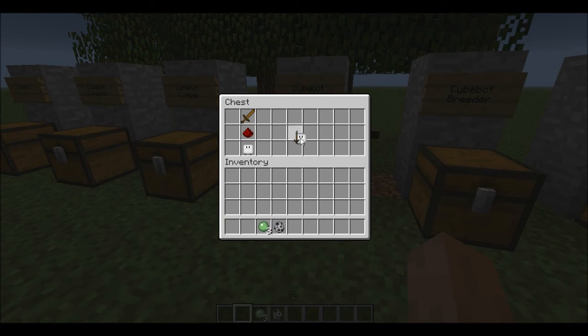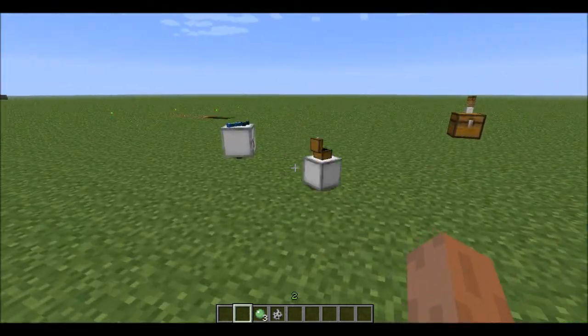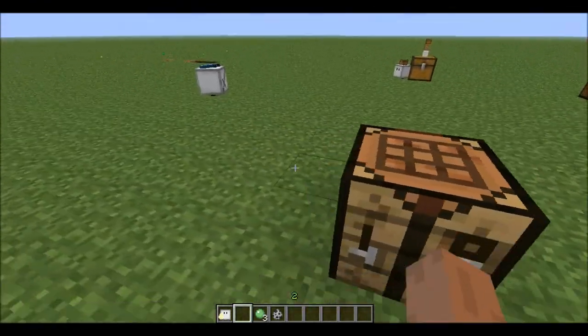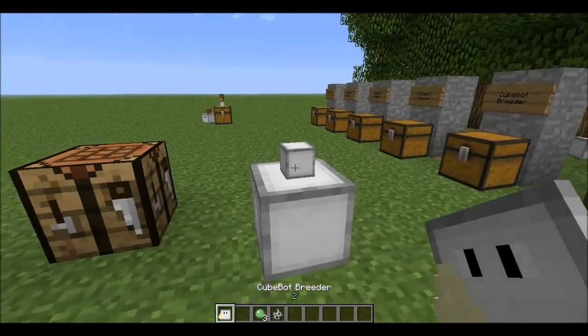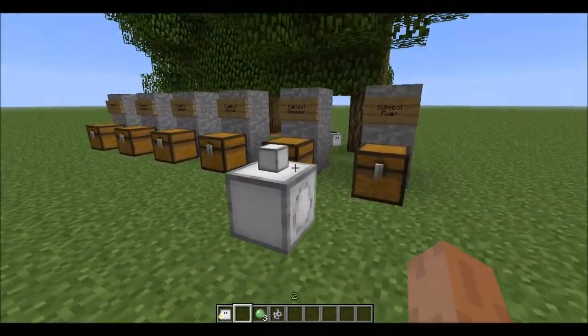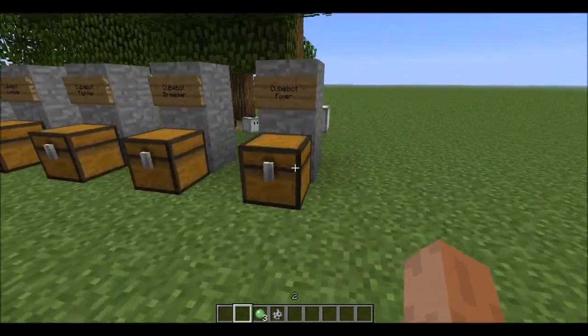Now let's go for the Breeder. Basically what this Cubot does is, if you put him in a cage with the Collector, he will make another Collector. I'm not going to do that right now because it takes time. You just make a little fence, put it around like a small circle, then plant him down with another Cubot — there have to be two in the cage. When you kill a Cubot you will get that core, most likely.